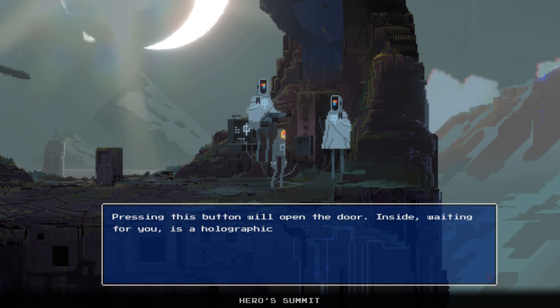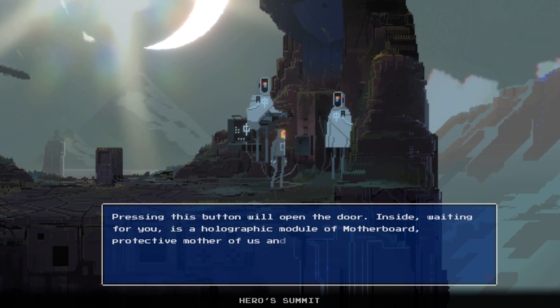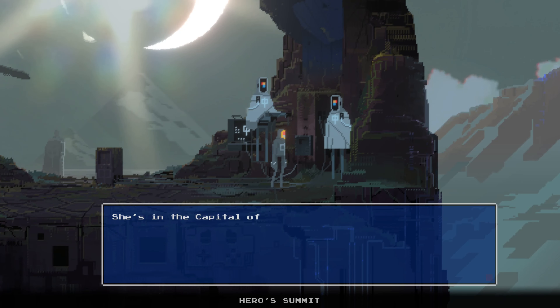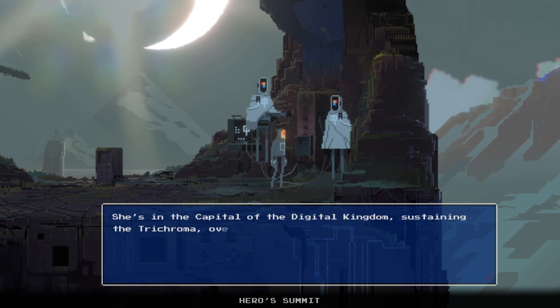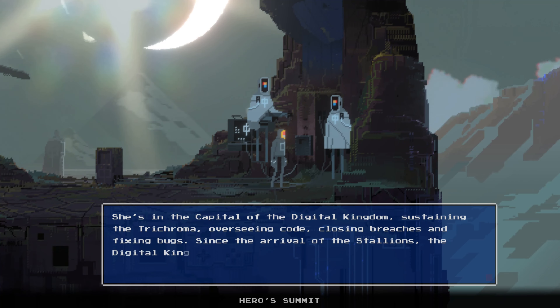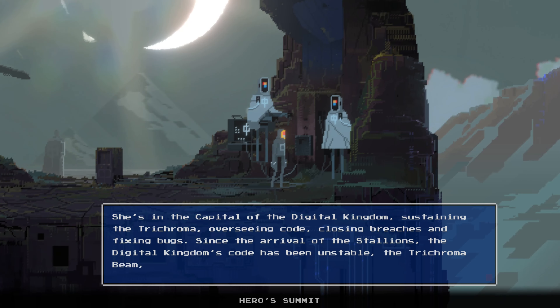Pressing this button will open the door. Inside, waiting for you, is the holographic module of Motherboard — protective mother of all the programs in the Digital Kingdom. She's in the capital of the Digital Kingdom, sustaining the trichroma. Overseeing code, closing breaches, and fixing bugs. Since the arrival of the stallions, the Digital Kingdom's code has been unstable. The trichroma beam too.